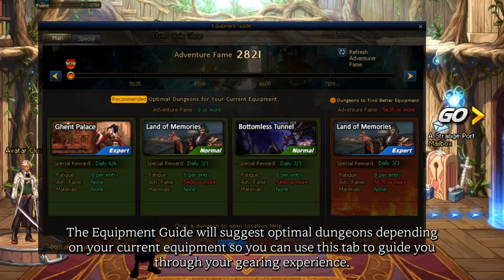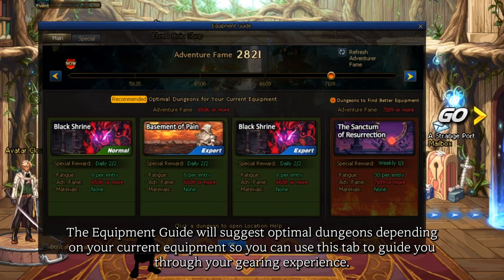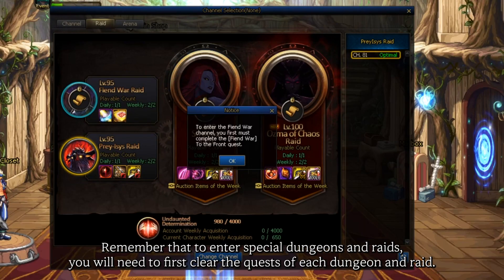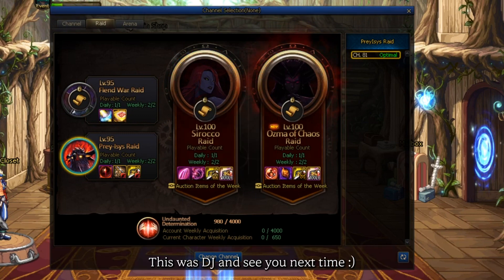The equipment guide will suggest optimal dungeons depending on your current equipment, so you can use this tab to guide you through your gaming experience. Remember that to enter special dungeons and raids, you'll need to first clear the quests of each dungeon and raid. This was DJ, and see you next time.